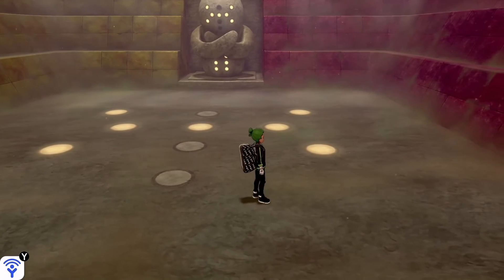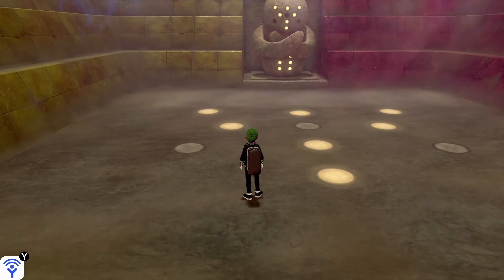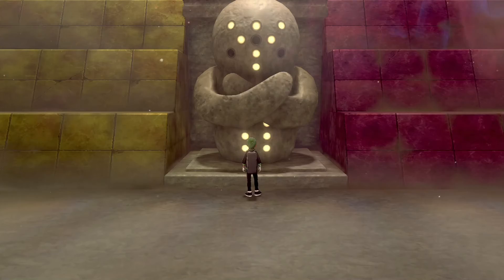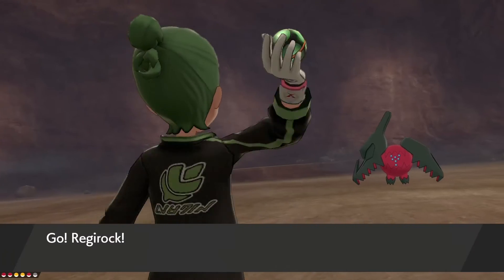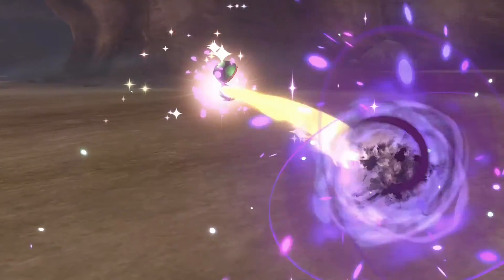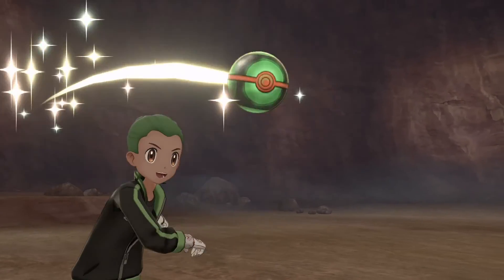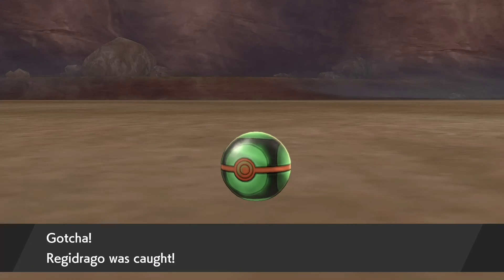If you don't want Regieleki, take the two dots on the side and the one in the middle off, turn the rest of them on, and that gives you Regidrago. Go up to the statue, click A, go into the battle, and try to capture it. Make sure you know which one you want — either the electric type or the dragon type — as you can only pick one of them. I went with the dragon type, Regidrago. You can also reset for Regidrago or Regieleki for shinies if you want — that's up to you. That's how you find all of them. You have to capture all three from the Crown Tundra.